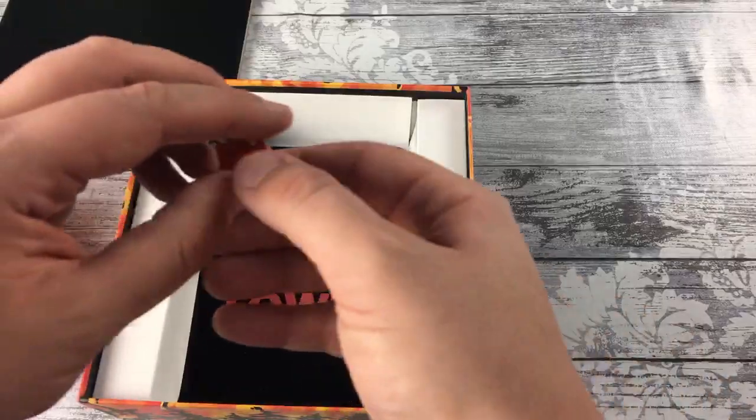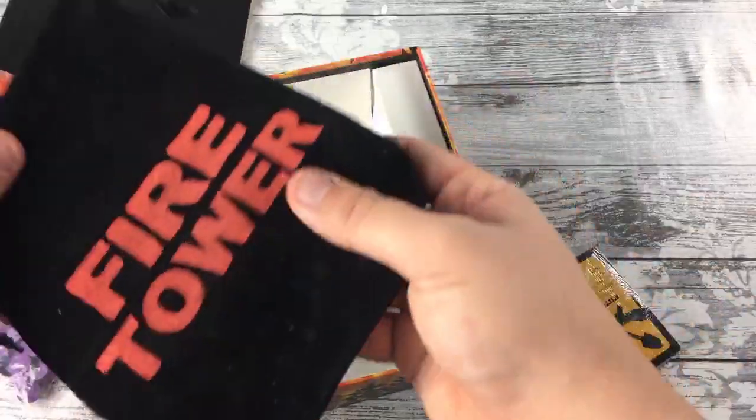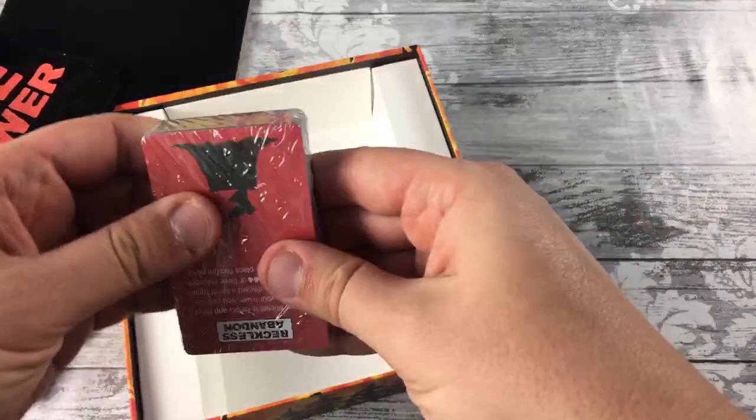It would be interesting to have all wooden tokens like this as your fire tokens as well, but the orange gems look great too. We have a bag which I'm going to assume is for the fire tokens — it's nice to have. And then the cards.